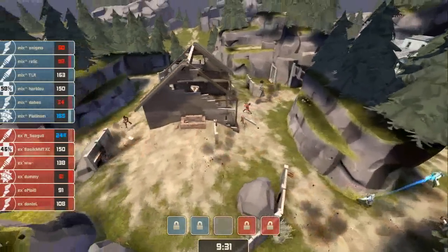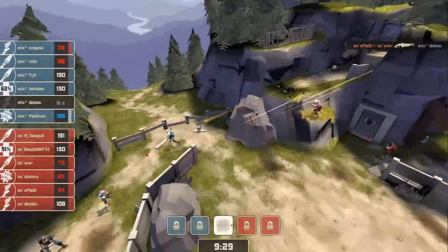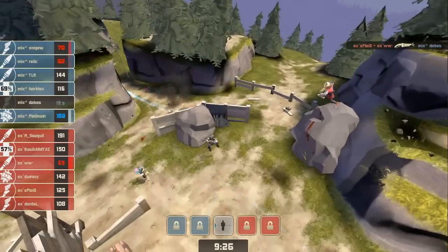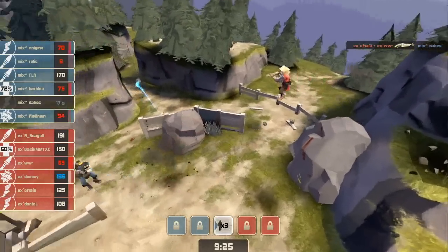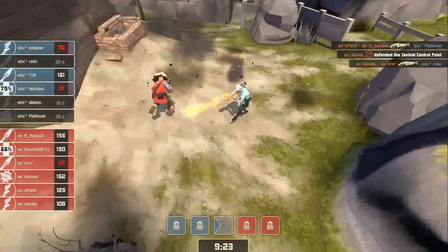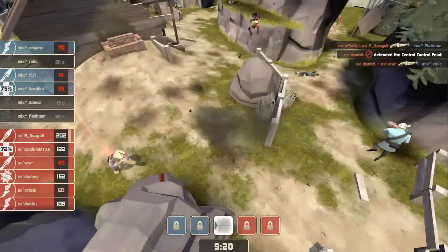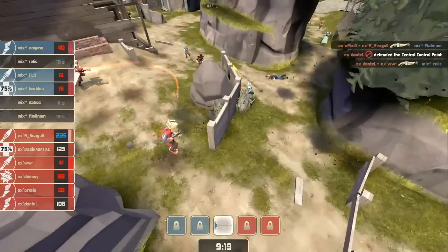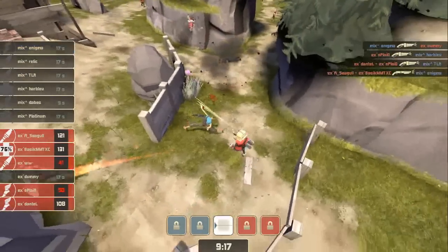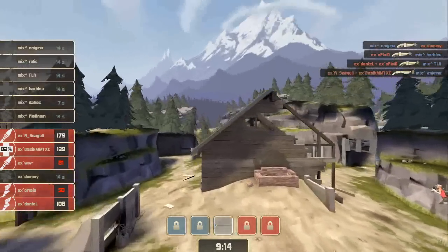Enigma taking most of the heat, as well as Relic. Dummy's down to 33. This is kind of a two or three parter here. Dabes is first to eat it. This is Seagull taking aim at Platinum — now he's got a Soldier dropping in on him. This is TLR and Seagull. TLR down to 12, going for the Scatter Gun, can't get away. But now Seagull's in a bit of trouble — he's got a Scout raid on him. Turns around, blasts Enigma. Way to go, buddy. So that's a complete wipe — things are looking real good for Experiment right now.